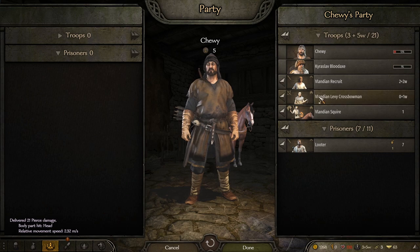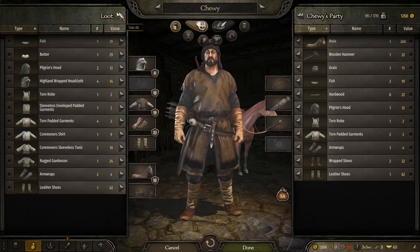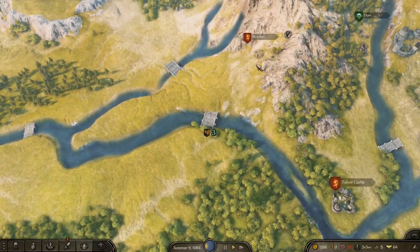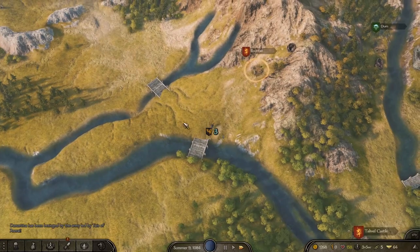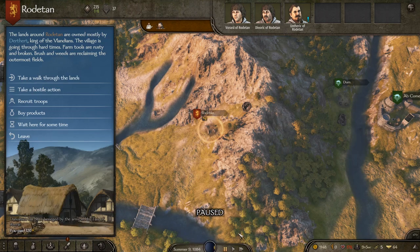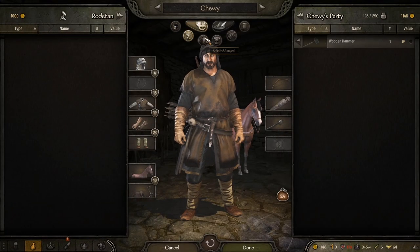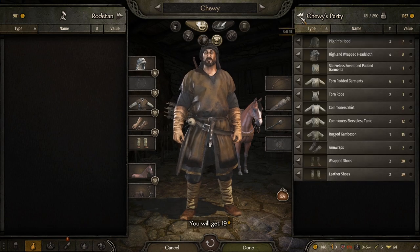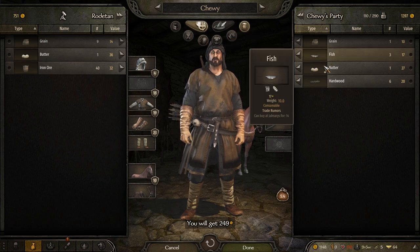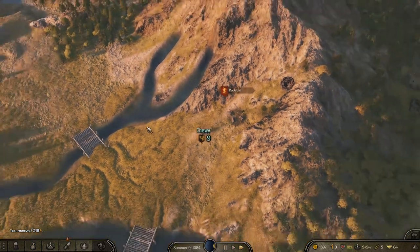That was certainly a pyrrhic victory, but the beauty is we're in Vlandia so we can pick up a few more recruits just like that. We're back up to the 14 men we were looking for. We sell the loot, keep the mule and the food — and just like that we came out ahead.